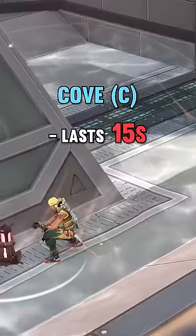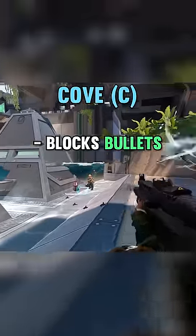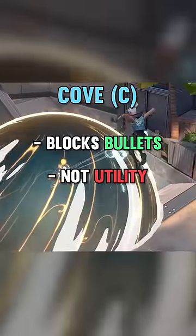Harbor's smoke, Cove, lasts 15 seconds, but if anyone breaks the shield around it, the smoke will drop about half a second later. Cove will block bullets, but not utility while the shield is active.